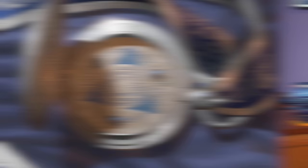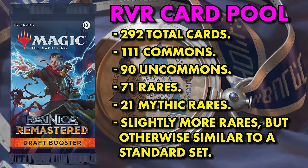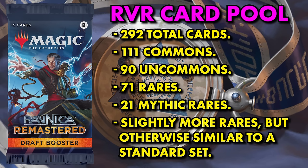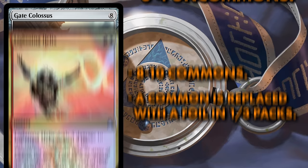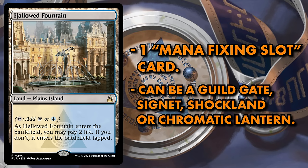Let's begin by looking at what you should expect to find in a Ravnica Remastered draft booster pack. The Ravnica Remastered card pool consists of 292 cards: 111 commons, 90 uncommons, 71 rares, and 21 mythics. This is slightly more rares than a standard set has, but the rarity breakdown is overall roughly equivalent. As usual, there are 15 Magic cards per booster. The first slot contains between 8 and 10 commons, and in 33% of booster packs, one of your commons will instead be a traditional foil card of any rarity. The second slot will consist of 3 or 4 uncommon cards.